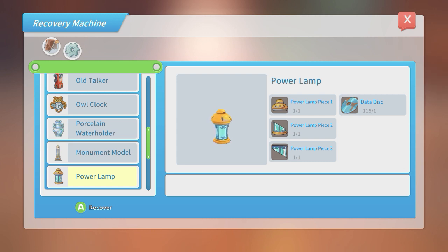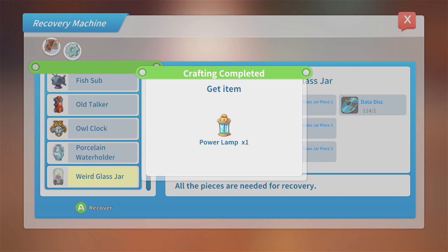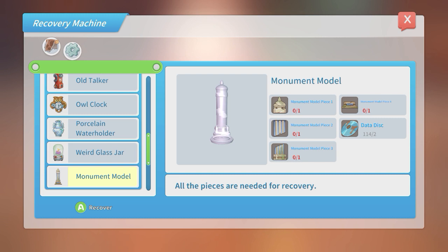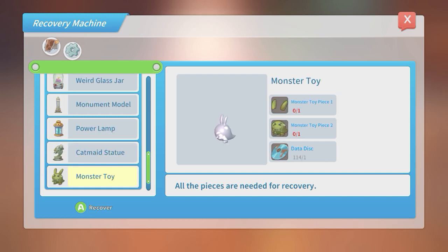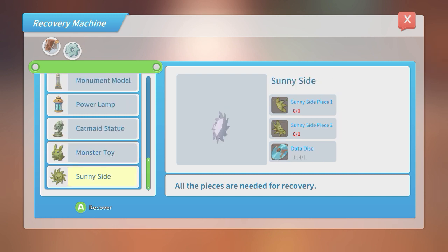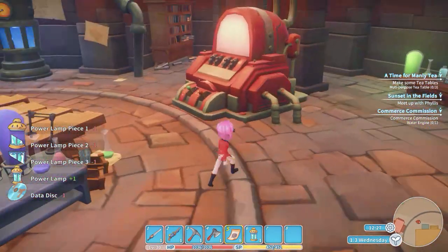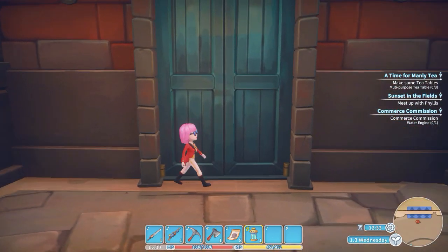We have all the stuff — finally! I want a weird glass jar and the monument, but I don't know if I want to put them in the museum. The cat made statue is beautiful. After you've created the thing with the recovery machine, you now have the item, and you can do two useful things with it.